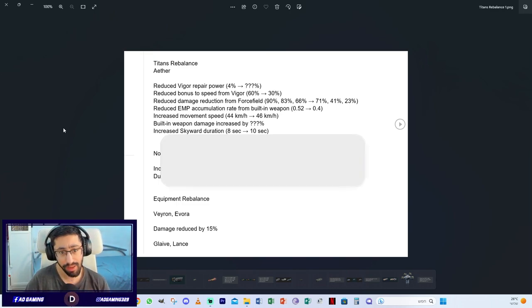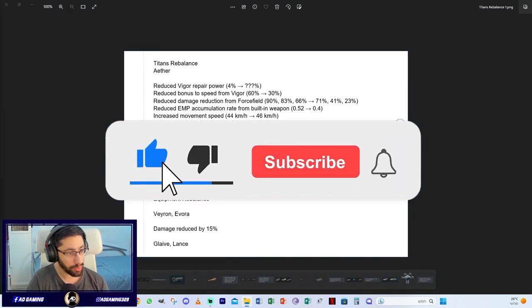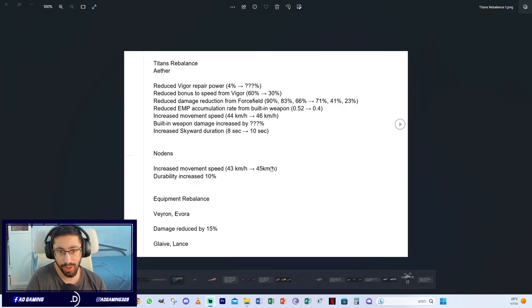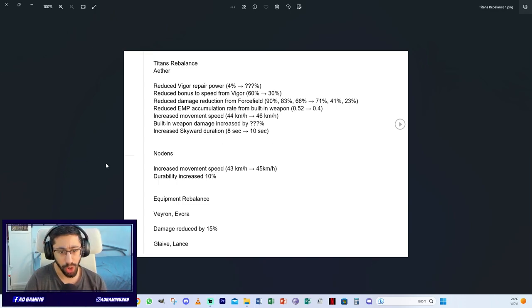First, let's talk about the titans rebalance. The Eater titan is going to be part of the rebalance. Changes include: reduced vigor repair power by 44%, bonus to speed from vigor reduced from 60 to 30%, damage reduction from force field changed from 90 to 83 to 63 instead of 71, reduced EMP accumulation rate from built-in weapon, movement speed increased from 44 to 46 kph, built-in weapon damage increase (exact number unknown), and Skyward duration increased from 8 to 10 seconds.